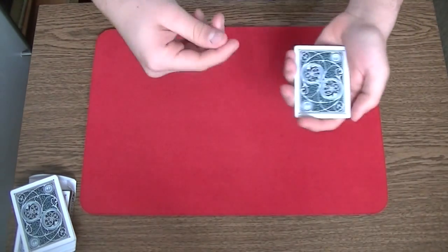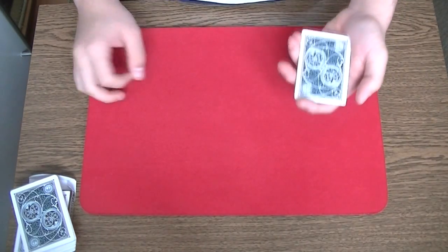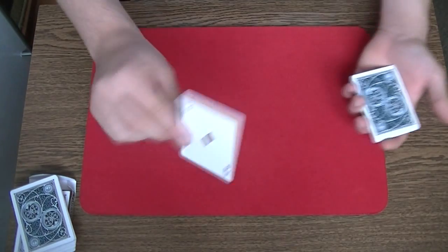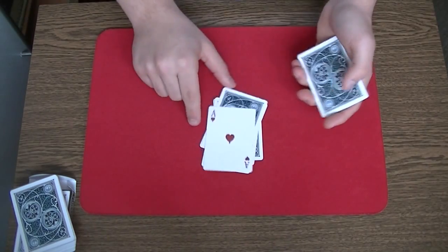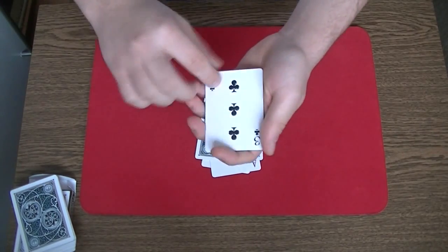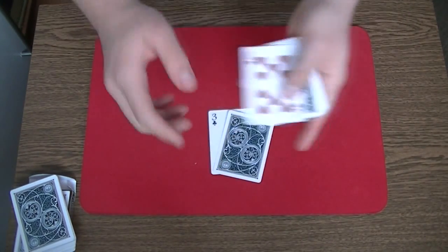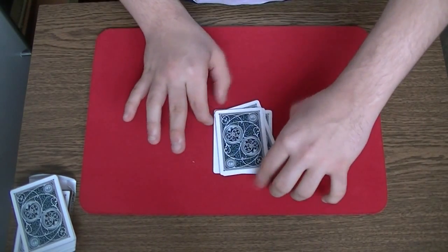You explain to the spectator how he is going to shuffle the cards. The spectator should take cards one by one from the top and place them facing up or facing down on the table. He can do that as many times as he or she wants, and whenever he wants to stop, he stops, takes the remaining cards in his hands, turns them over, and drops them on top of the pack.